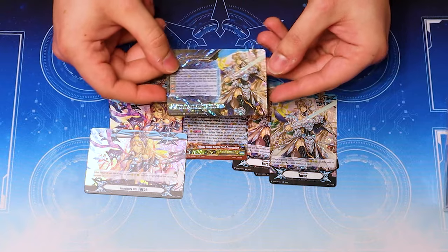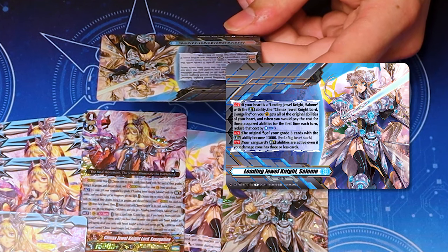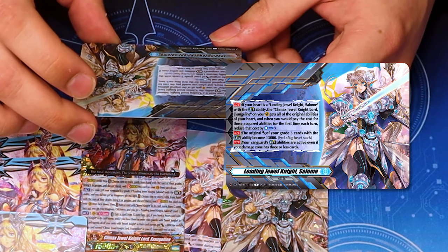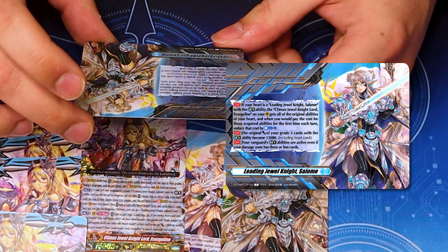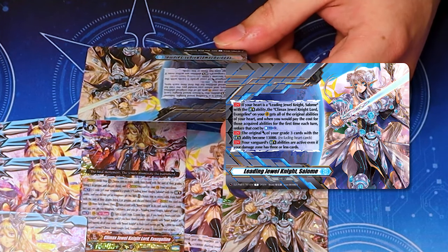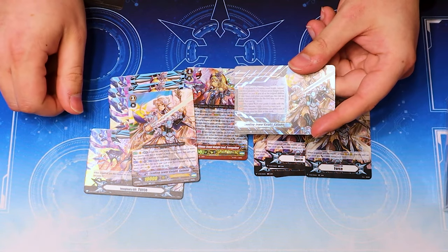But the Crest is actually kind of funny. The Crest is similar where your Limit Break Salome becomes a 13k base, and your Limit Break abilities are activated no matter what damage you have. But its main ability is if you have a Salome Heart with the Limit Break ability, your Evangeline gets all the original abilities. And when you would pay the cost for Salome's effect, you can reduce the cost by Counter Blast 2. Salome's skill is Counter Blast 2 — call any Jewel Knight in your deck. So you can just do that for free.